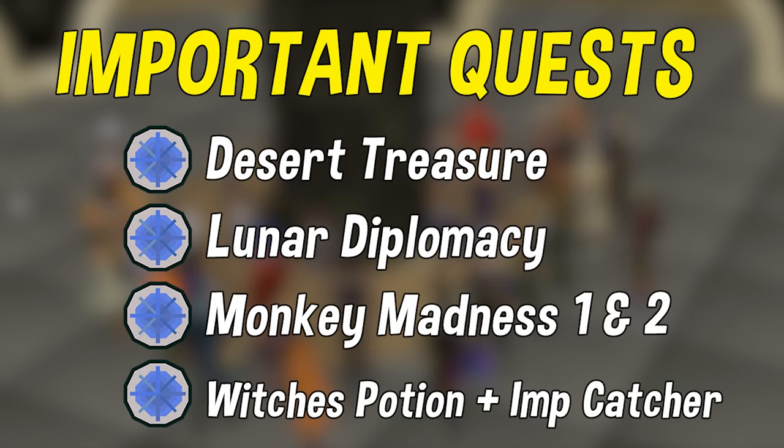Beyond Desert Treasure and Lunar Diplomacy, which I'd highly recommend doing to unlock the spell books, there are a couple of other quests to consider. At level 1 you can complete Witch's Potion and Imp Catcher, which will immediately boost you to level 10 — a nice boost but magic is quick so not critical. I'd recommend completing Monkey Madness 1 and ideally Monkey Madness 2 as quickly as possible, as these unlock the best training locations in the game. Dream Mentor also unlocks additional lunar spells, but it's not a super high priority.